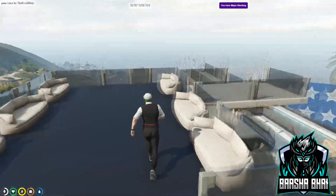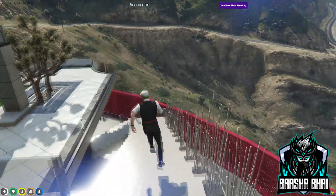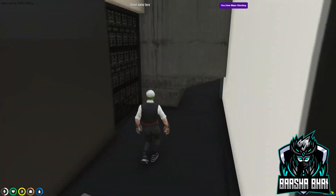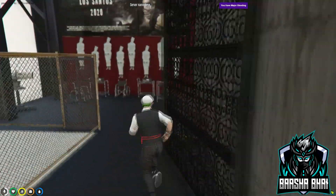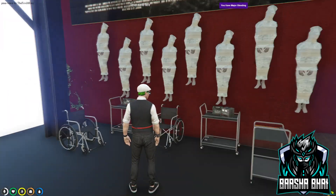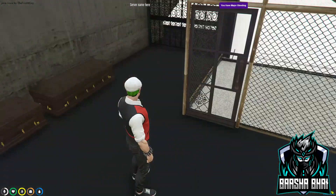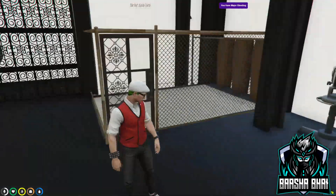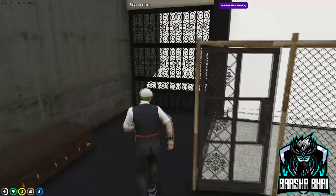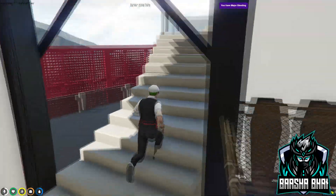First I'll show you the downstairs and then we will get into the house. There's a place for the person who just messes with the gang, so they will arrange their coffins here. You can also set door locks here.